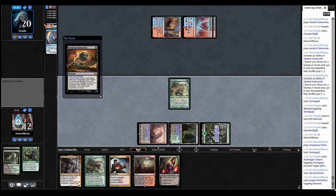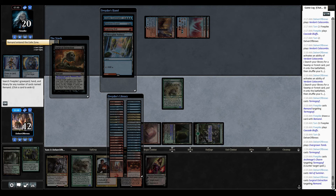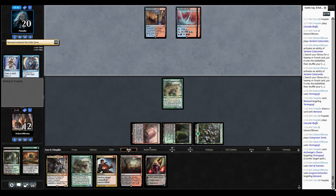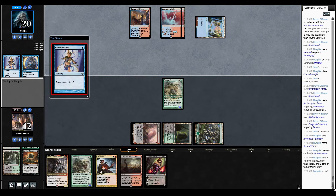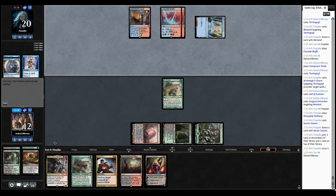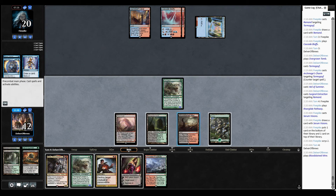It looks like I'm getting rid of Archmage's Charm — actually, I'm getting rid of Remand. My thought process there is Remand is going to be more mana-efficient, so it's going to be easier for them to cast it and keep mana up for it. I'd rather force them to keep more mana up for a more expensive counterspell like Archmage's Charm or Cryptic Command. I would have taken care of Cryptic Command if it was in the graveyard — it's so oppressive. We get our fourth land drop.